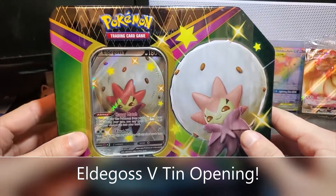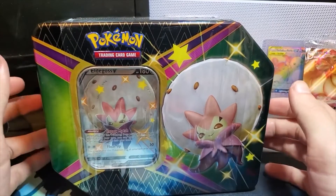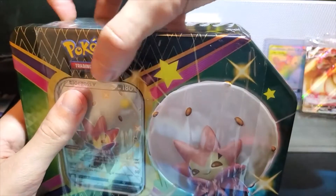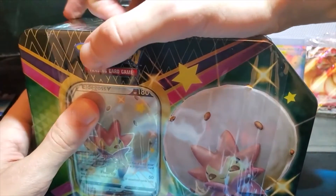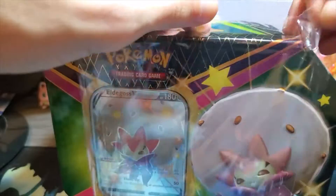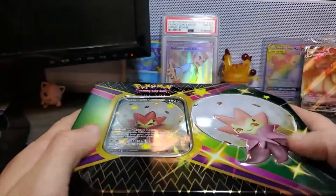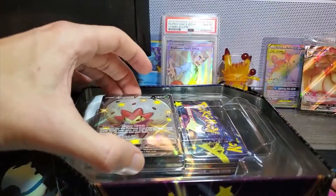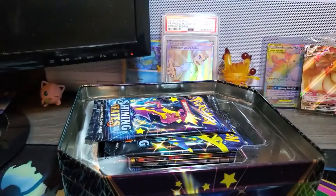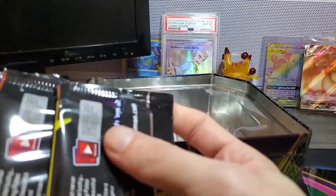Yo, what is going on YouTube, it is Jordan from DJ Pokedex here with another Shining Fates opening. Got myself the last tin I haven't opened - I've opened the Bulbasaur and the Cramorant, and now it's time to finally do the Eldegoss V tin. I'm excited because now I'll have all three promos, and they have six packs inside. This Eldegoss V is so pretty - ridiculously cute, love that. Popping it out, we should have six packs in here.